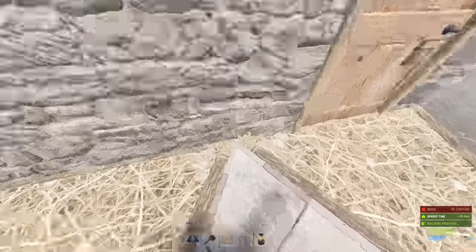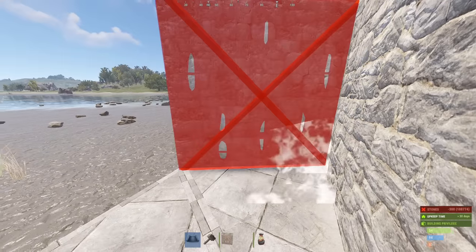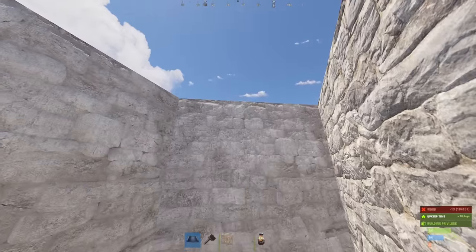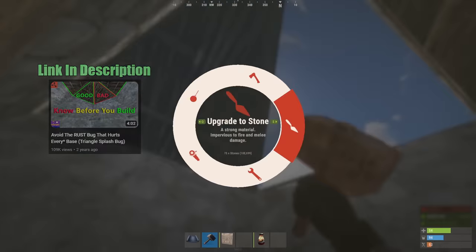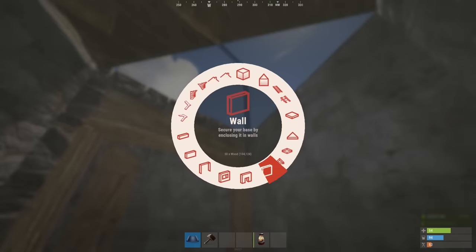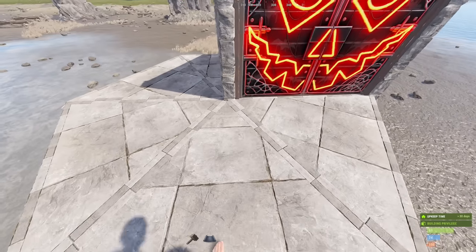Make absolutely sure you have these large stone textures at these positions before upgrading. You can now close it up, always deliberately placing triangle floors from the outside in, like so. If you don't know why we do this, go watch this video immediately. Otherwise, after upgrading these two, add a double door here. And then two walls here to form the roof exit. Now you want to drop off here, and add honeycomb like so.